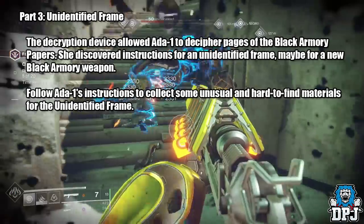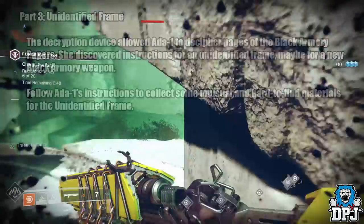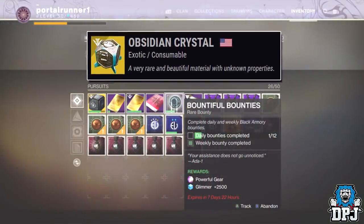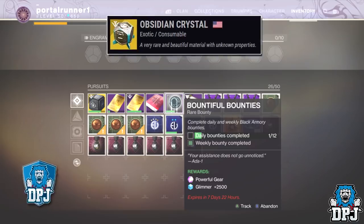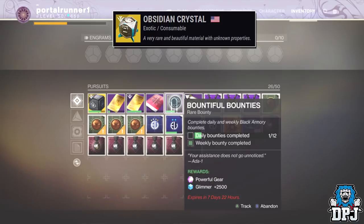You have to follow Ada-1's instructions and collect some unusual and hard-to-find materials for the unidentified frame. The first rare material is Obsidian Crystal, found via a rare bounty completion from the Forge. If you've been farming the Forge and have had a rare bounty drop that rewards powerful gear, that's what you need. Complete it and you are rewarded the Obsidian Crystal. Importantly, if you have that bounty in your inventory ready to cash in, do not cash it in until you're at this part of the quest — this can take absolutely ages.